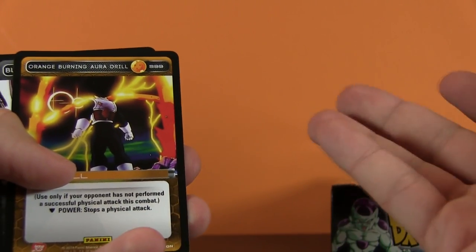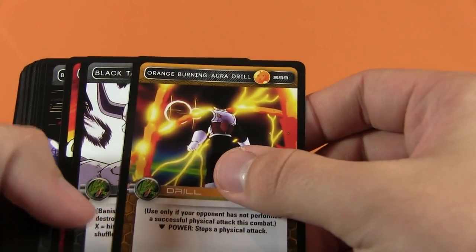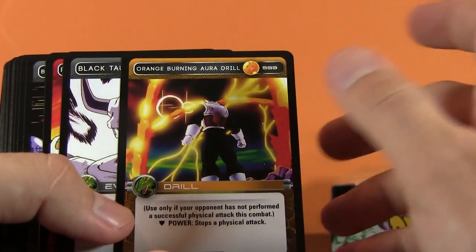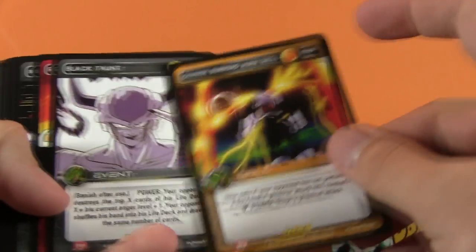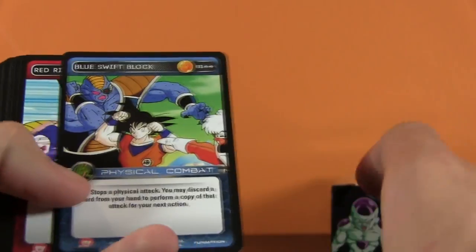Saiyan Enraged - it's hard for me to say, because the way that I watch the show it was always Saiyan, so that's what I want to say, but in English you pronounce it differently. Orange Burning Ore Drill, Black Taunt, Red Burning Stance, power levels over 9,000, Blue Neck Beam,